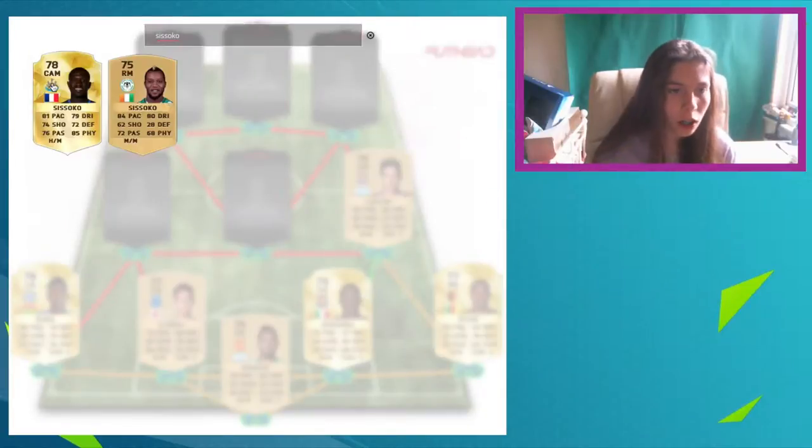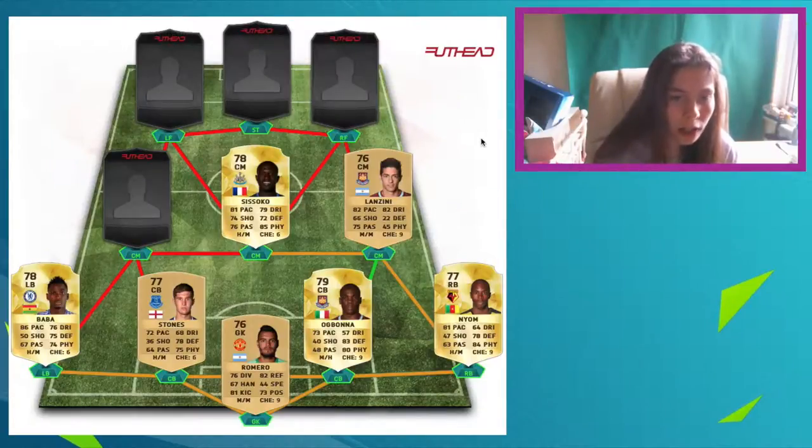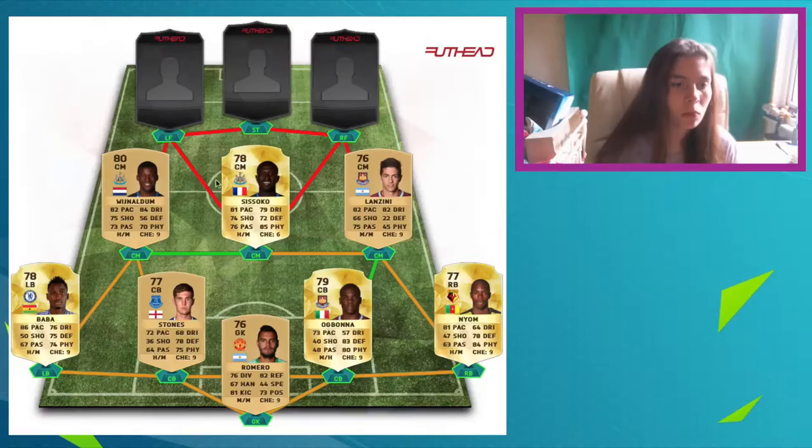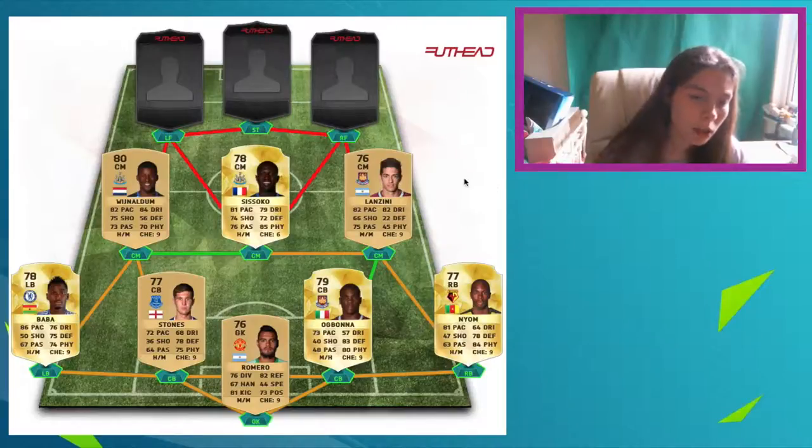Then we've got Sissoko, the Newcastle player — 81 pace and 72 defending. I see him as a centre defensive mid but I'll put him as centre mid, why not? And then we've got Wijnaldum, the other Newcastle transfer from PSV. Great card, non-rare. I see him going to be in a lot of BPL squads — 84 dribbling and 82 pace, not bad.